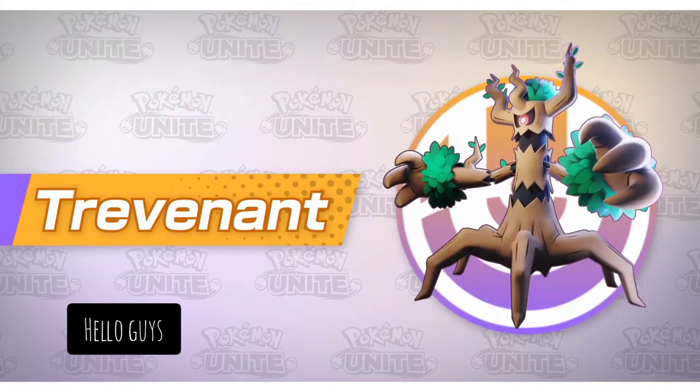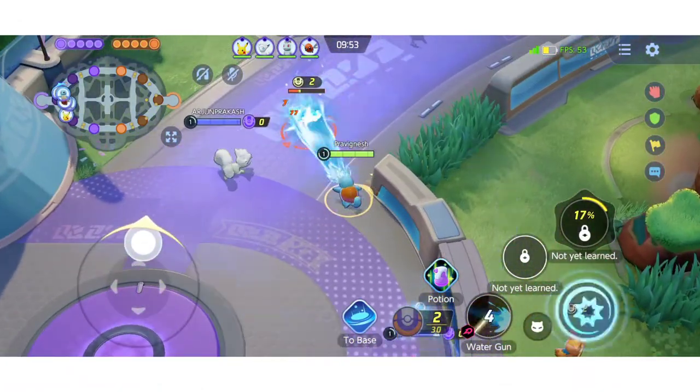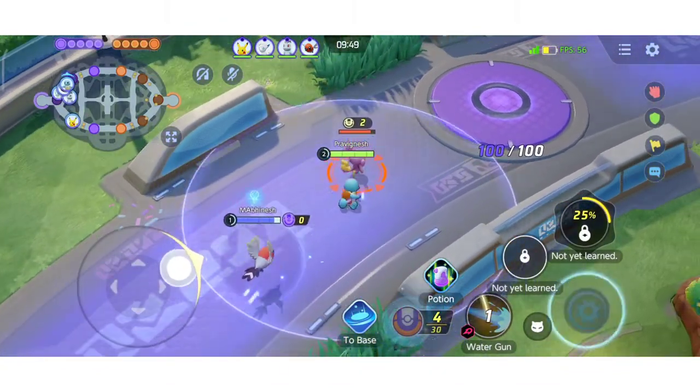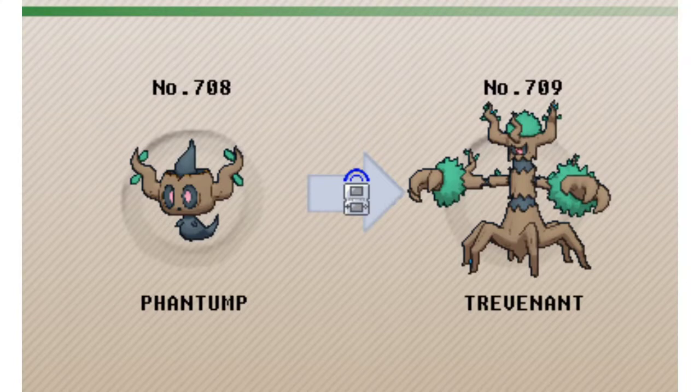Hello guys, welcome to my channel Festoon Gaming. There is a new addition in Pokémon Unite — Trevenant is here. It is a Grass and Ghost dual-type Pokémon from Gen 6, and it has two evolution stages: Phantump and Trevenant.